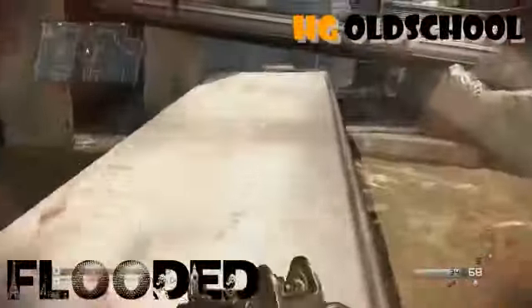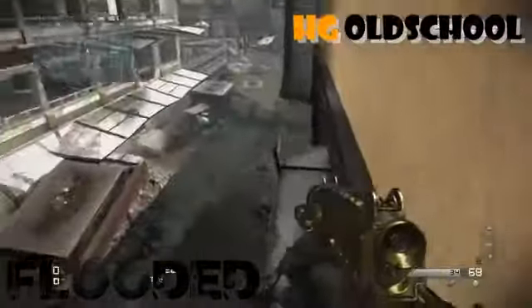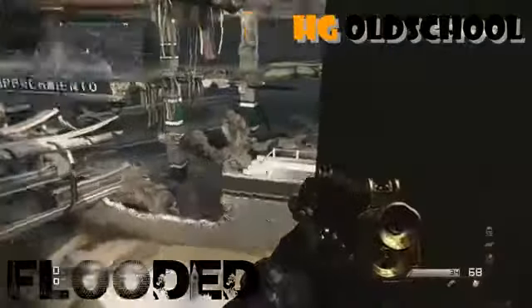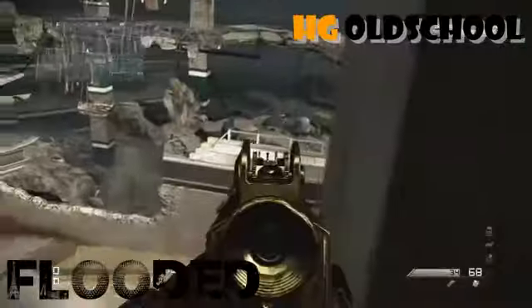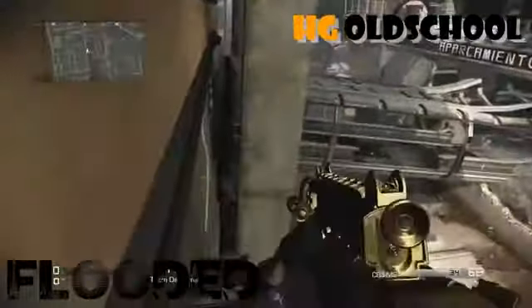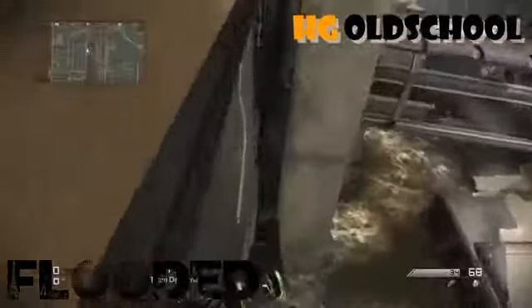I found this really sick glitch on this map. I accidentally stumbled on it when I was about to drown. Pretty much all you do is walk up to this pipe and it just lets you climb it for some reason and get a pretty good overview of the map. I know this is a pretty terrible map — you get lost in it — but up here you can pick off all the people that are lost. I tried to get over to another part but that apparently wasn't possible. That's it for Flooded.